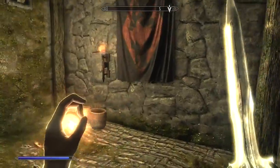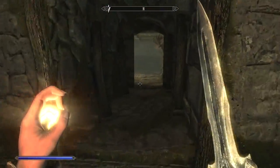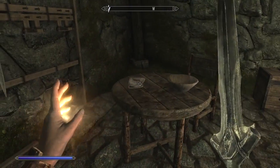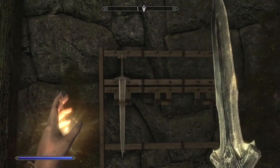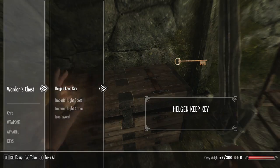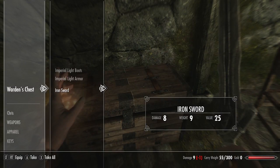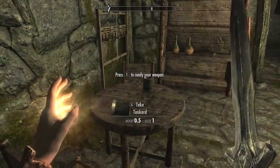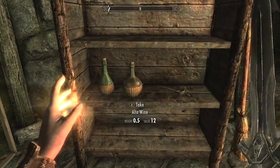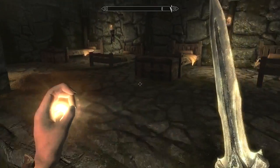We got full health. The Dragonborn. Okay, let's keep on moving. So much stuff to look at. Another Iron Sword — we'll take that. The Warden's Chest. Helgen's Key — that's nice. We already have a sword. We'll get this wine; I don't know what it will actually do, but we can check it out later.